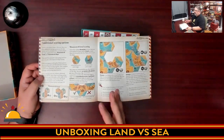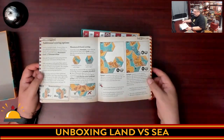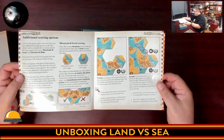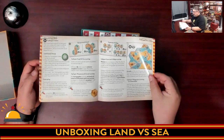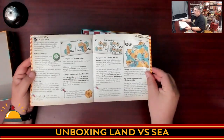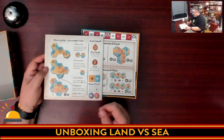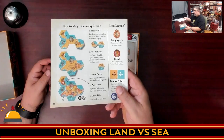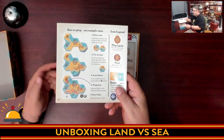Then there are some interesting optional rules. The basic rules just score land versus sea. The optional rules involve the coral reefs and the mountains and stuff, which we should see on the tiles. Then there's the three-player mode, which adds a cartographer player. And then a four-player mode, which is team-based. On the back, there's how to play the game with the basic rules — nice and simple with some icons.